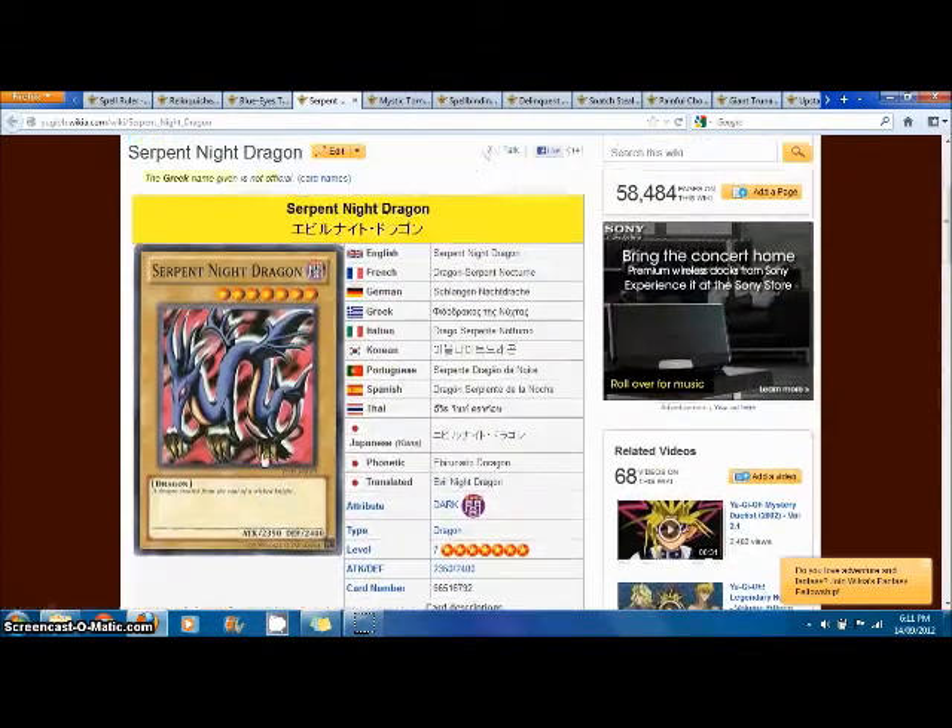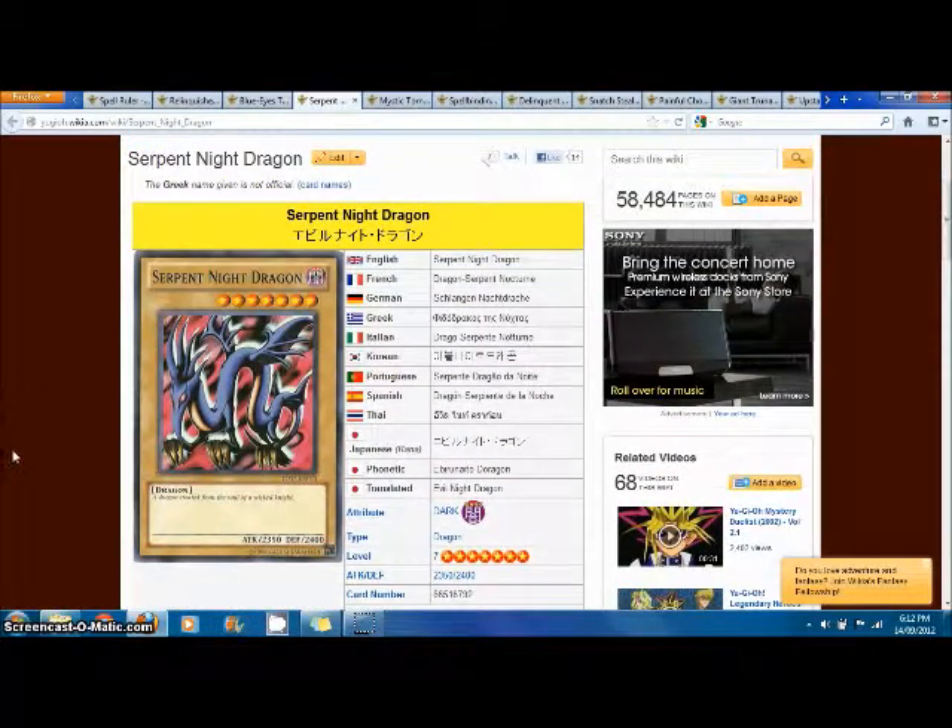Next we have Serpent Knight Dragon. Sadly, it does not see much play these days. It was the other secret rare in the set. It's not even that good — it's a 7-star for 2300 ATK, like a Blue-Eyes White Dragon. It came in a starter deck, so it was basically just for show. It has a really nice art, but the card itself is really not playable.